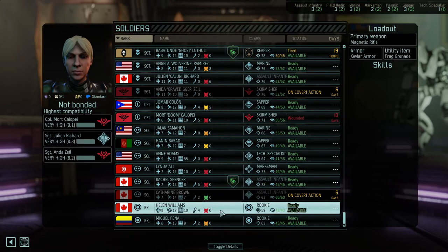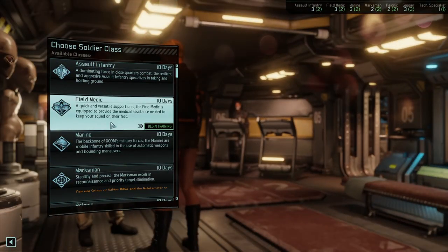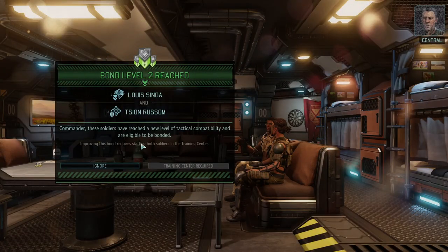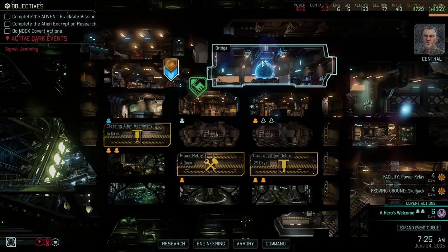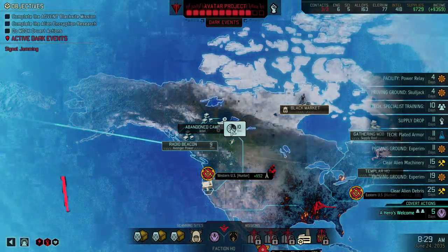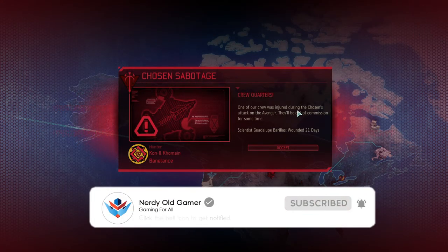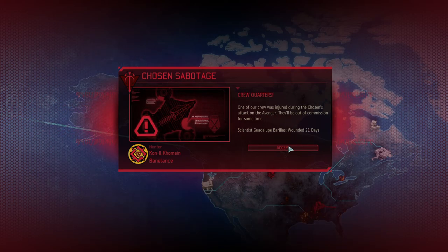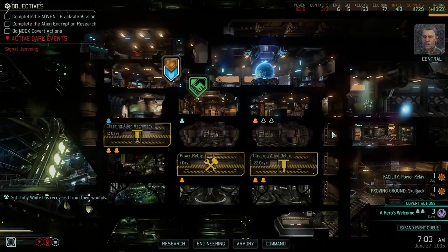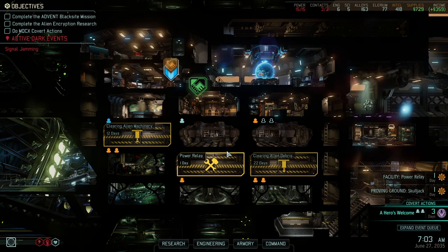We have two more rookies - we need a new hacker so that's Helen Williams. Helen Williams is going to be our new tech specialist. How long will it take to do the bond level up? Soldiers can improve the strength of their bonds if we have a training center, and we don't have the power for that just yet. Scientist Guadalupe Barillas wounded for 21 days - so the chosen sabotaged us. The chosen are doing whatever it takes to slow us down.